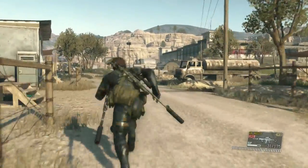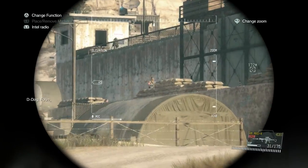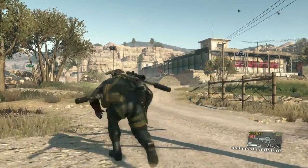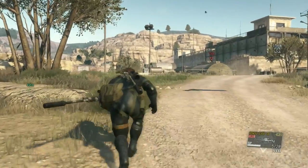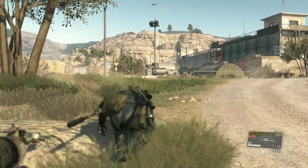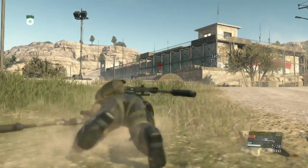We're going to run up here and take out the guard patrolling up here. He patrols along this way and when he's at the corner he won't be spotted by anyone else if he's taken out. So we'll get up to this point and wait for him.